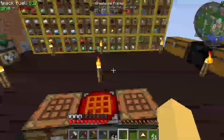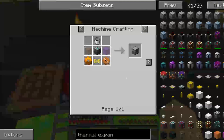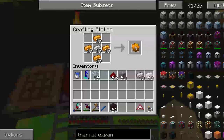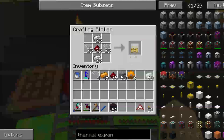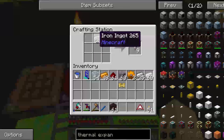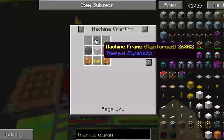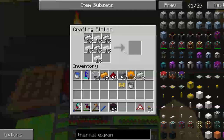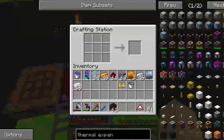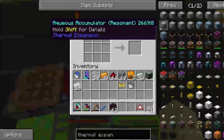So let's go back and make one of these quickly. I may move the thing anyway. Aqueous accumulator - what do we need for that? Copper gears, two of them. A bucket - I'll just make one. And one of these - I need a tin gear again. I didn't actually craft it. Craft.